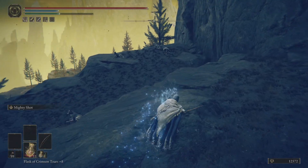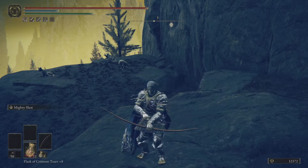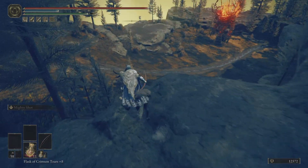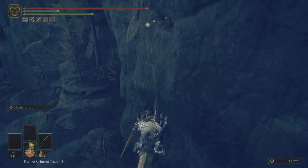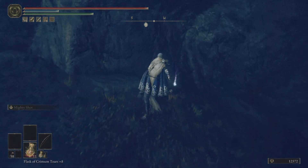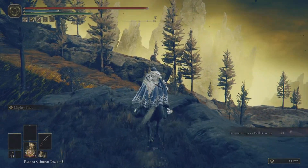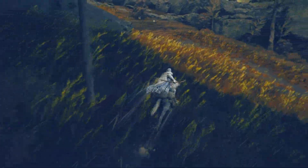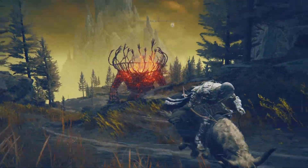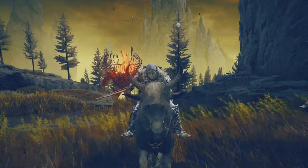I'll show you this one and then the rest you can find yourselves. This is one of the things you can do in the DLC to get your bell bearings. This one goes down among some wolves — watch out! This one is the Greasemonger's Bell Bearing, and it's one of the good ones because it unlocks rot resin and fire grease, so it really helps. Take this stuff to the Twin Maiden Huts at the Roundtable Hold, get your items, and look out for other pots — just smash them! That's it for this one. Until next time, happy gaming, take care and bye!